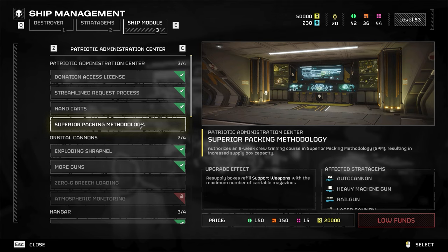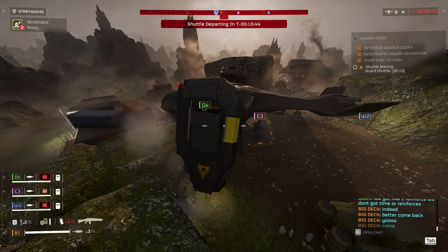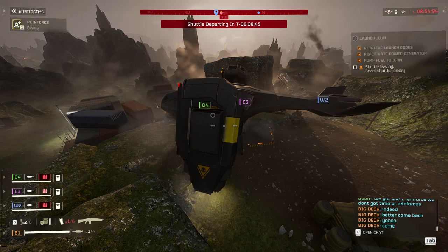Finally, for the Patriotic Administration Center, we have Superior Packing Methodology, which authorizes crew training resulting in increased supply box capacity. The upgrade effect: resupply boxes refill support weapons with the maximum number of carryable magazines. I would put this in A tier — it seems really good and should be at the top of your ship upgrade list.